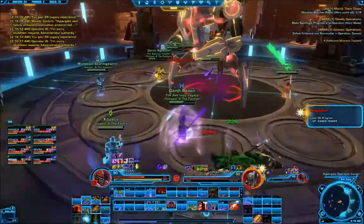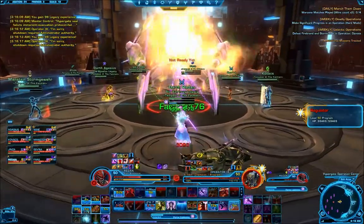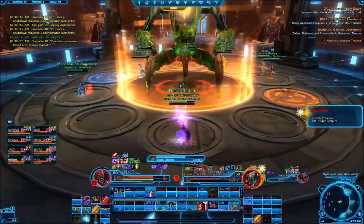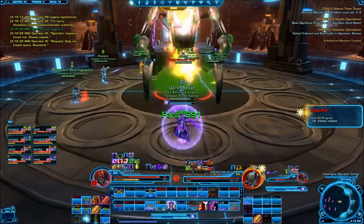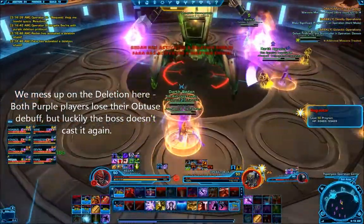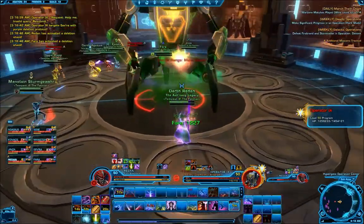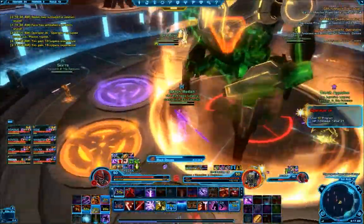Phase 2 is the easier part of the fight. Assign one tank to tank the boss and the other to off-tank the adds as they spawn. When the Black Obtuse cast begins, everyone needs to get to their color circles in a timely manner — each circle must be stepped into to turn it off before the cast finishes. Note that he sometimes drops aggro after the obtuse cast, so be ready with single target taunts. The data deletion will be indicated by red text reading, for example, 'The boss casts blue deletion protocol on Reddin.' This means one of the players who killed blue spheres in phase 1 needs to stand on the target player to soak the damage before the five-second cast ends.